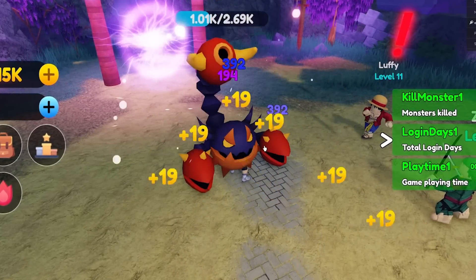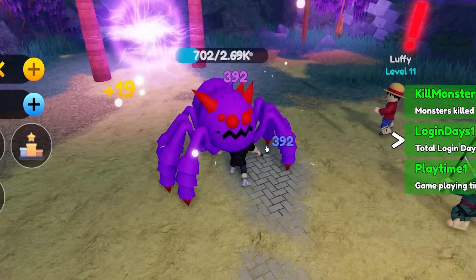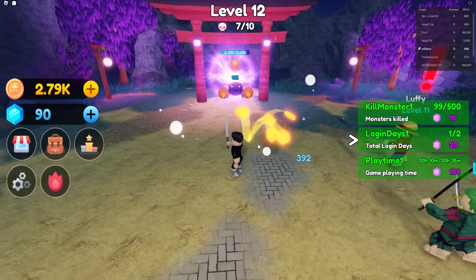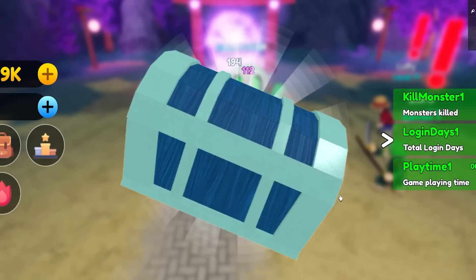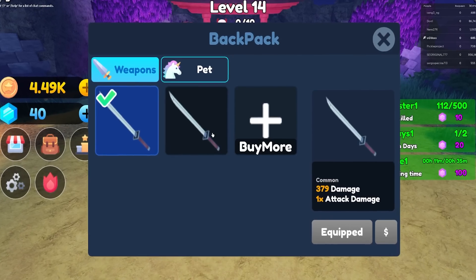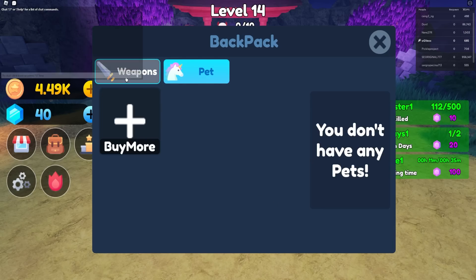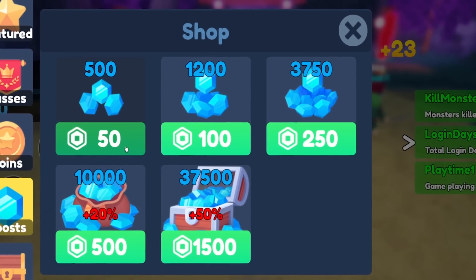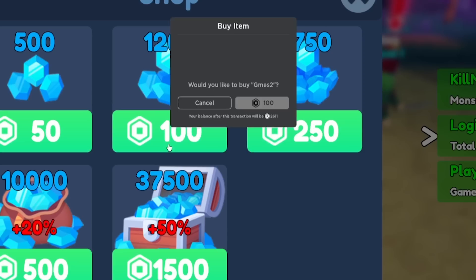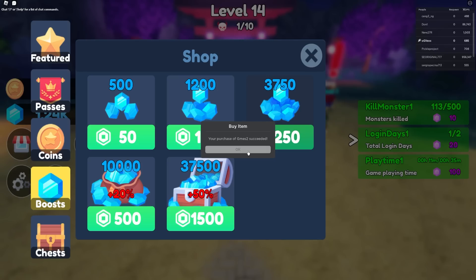Some of these models I've seen in other games — I don't know if they're free models or ripped models, but I'm not here to judge. I'm interested in what's in these chests. I bought my first chest for 50 gems and got a sword — which is actually the same one I already have. You can also buy pets, but it seems the only way to get them is from chests.